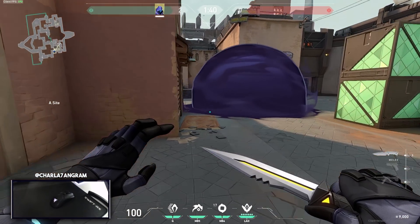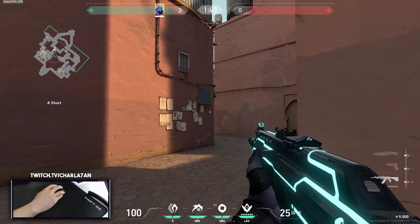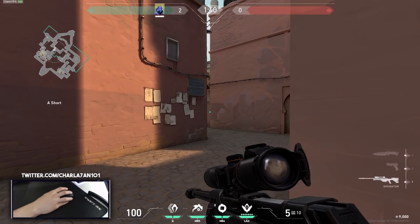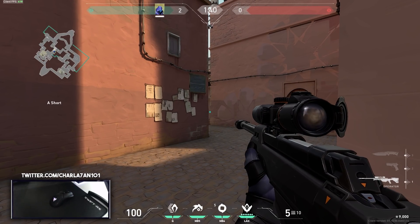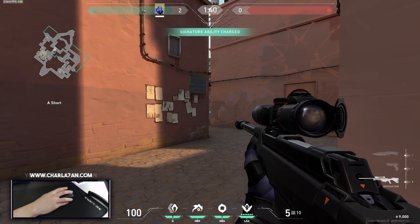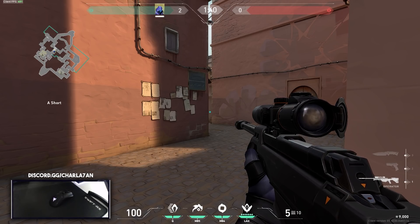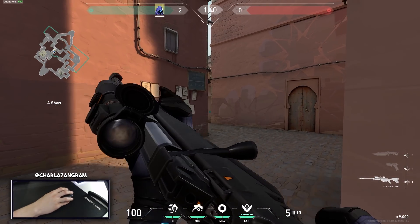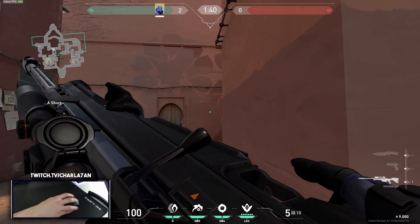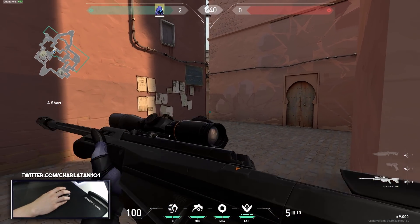That is why I use the inspect weapon mechanic — I'm allowing myself to have a higher POV of the positions enemies might peek me from. This is especially helpful when you're holding an off angle. Let's say you have the Operator here, and the scope is so big it blocks your vision. What I would do is inspect my weapon so I can see this part of the map and this part of the map equally — that's why I spam the inspect weapon when holding off angles and weird positions.